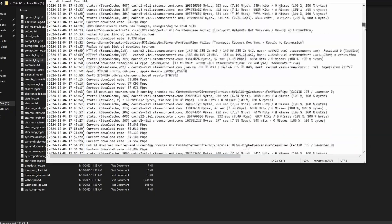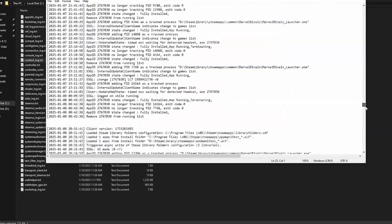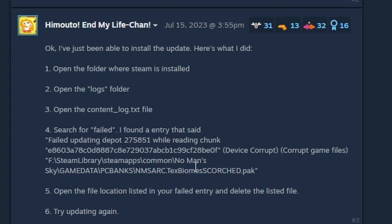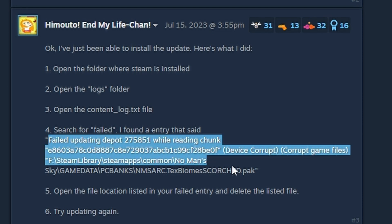Once you find it — for me it was somewhere down here, I can't show you right now — you find which file it is, just like the guy in the reference video is telling you to do. For him it was a specific file, and then you manually go to that location and delete that file.